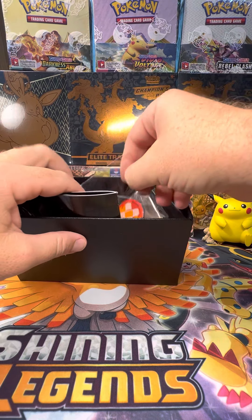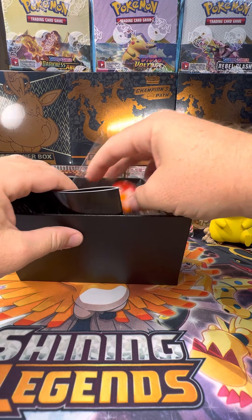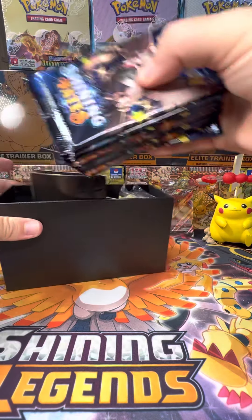We got dice, usually color-coded to the release. Condition tokens — burn, poison — a little booklet. And then what we're really after.